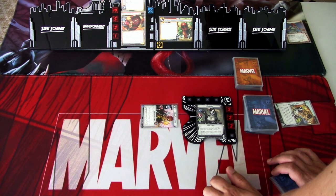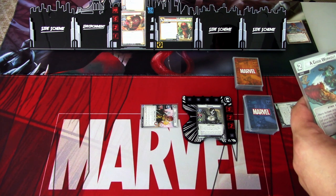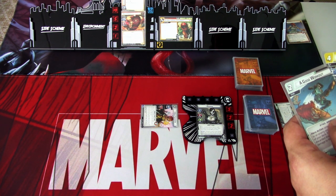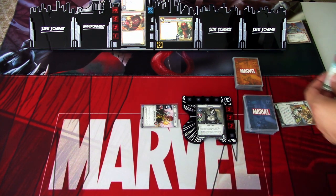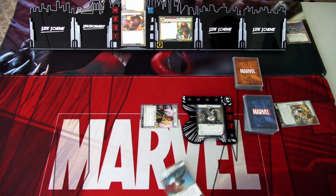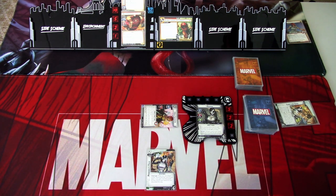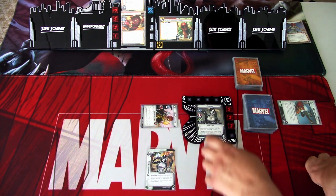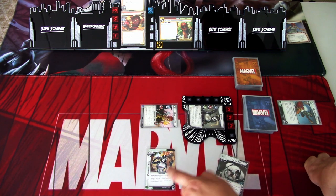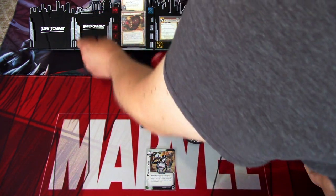Juggernaut immediately loses the helmet and now takes extra damage. I'll play Probability Field because there are cards that would force you to discard an ally or upgrade or support. We'll hit with Domino — flip the top card because we are using a basic power. Pip the Pug is discarded, so we deal four damage plus one: five damage to Juggernaut.